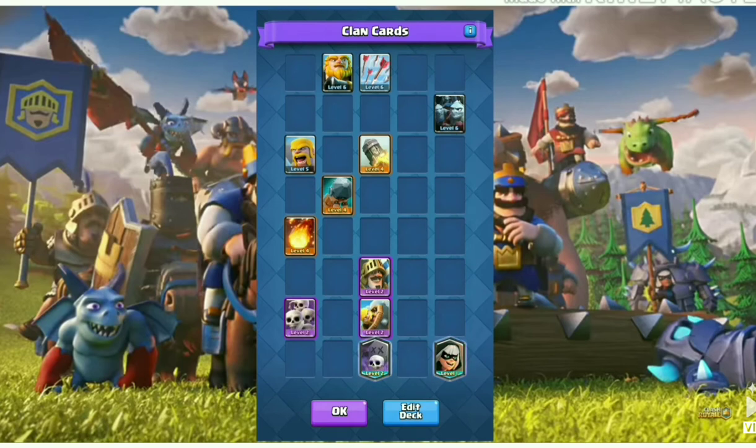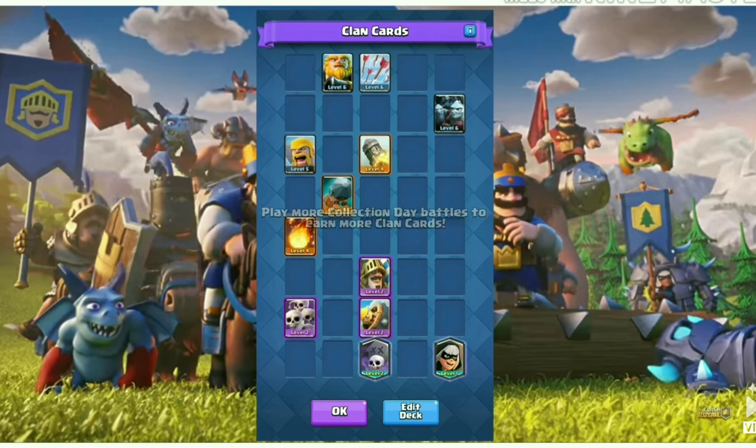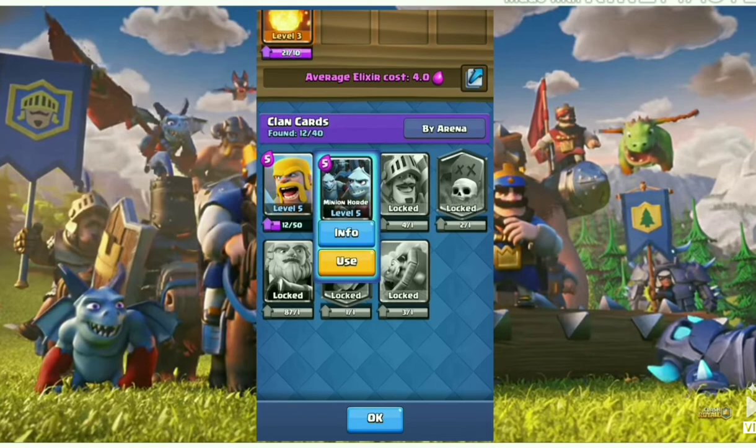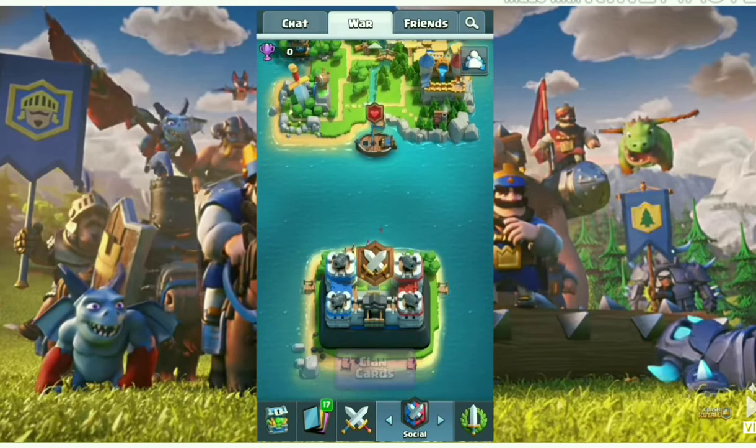Here are the clan cards which will be used in the final battle day by our clan mates. In clan preparation day we have to collect these cards. All battles on collection day earn clan cards. Win to earn the most on war day — everyone in your clan will be using these cards for their final battle. Here is the edit deck option where you can select clan cards to make your own deck.